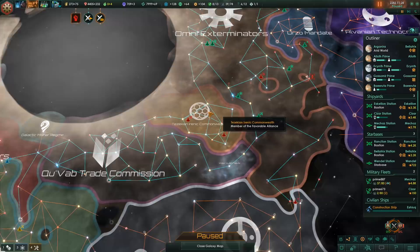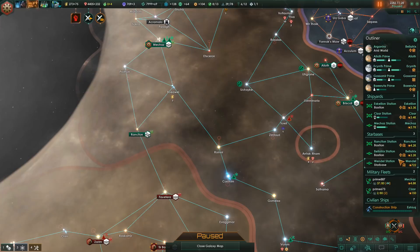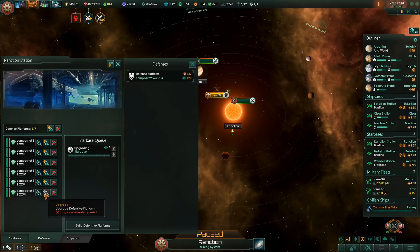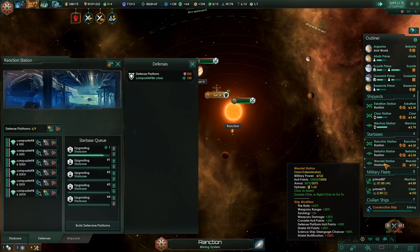Let's attack them right away. Our fleet is standing by, just under 5000. We are about to finish a cruiser - it will finish in just a moment. Let it finish, and let's check our defenses really quick. 4.2k. We can upgrade slightly. This is how the upgrades should go - a few months, not like 7000. It was some sort of weird glitch.